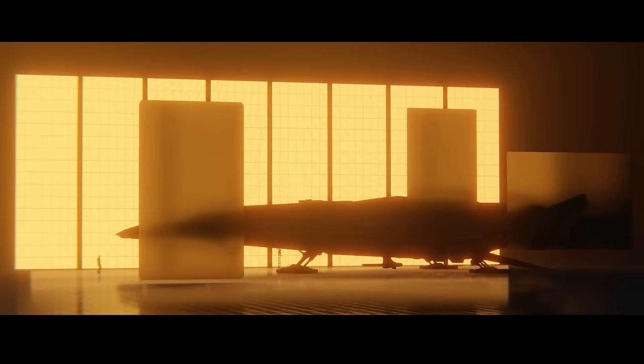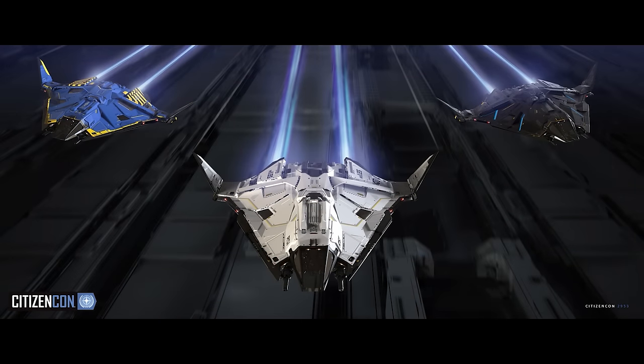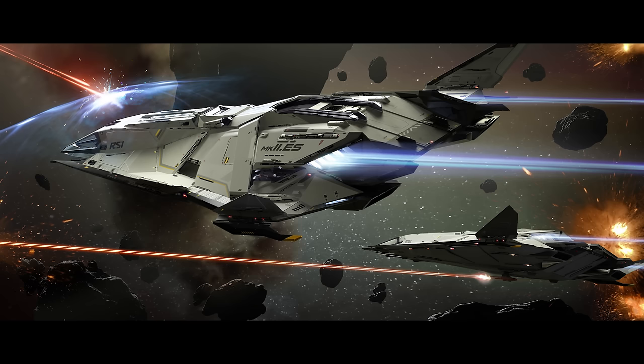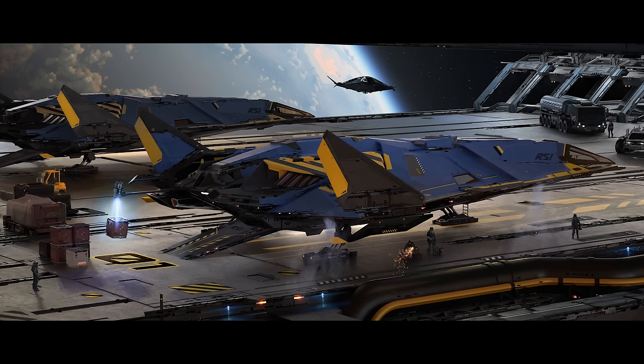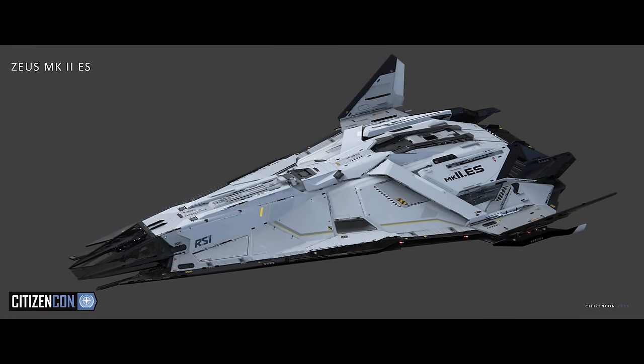Number eight confused me for a while because it looks a bit like the Zeus Mark 2, but the flaps aren't like that — I just think the wing flaps are down. It is the Zeus Mark 2, recently announced at CitizenCon, and there are three variants: a bounty hunting variant, a cargo variant, and a sort of multi-role but very tanky variant. It's classified as a medium ship but competing more with the Constellation and Mercury Star Runner than the Freelancer and Cutlass.